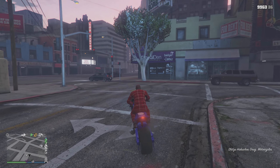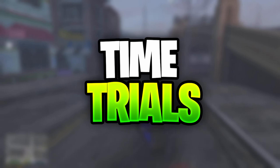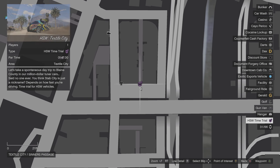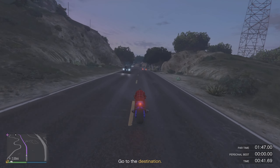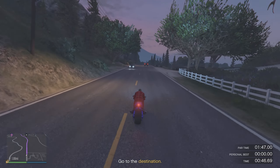For the final money method in this video, we obviously have the time trials. Like always in these money method videos, the time trials are a great way to make some quick money. The HSW time trial is located in Textile City, and the default time trial is located at the Vinewood Bowl. Altogether, for completing both of these time trials, you will be rewarded with $350,000, and this will roughly take five minutes to complete.